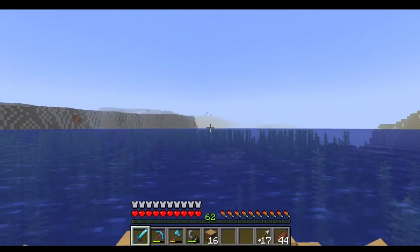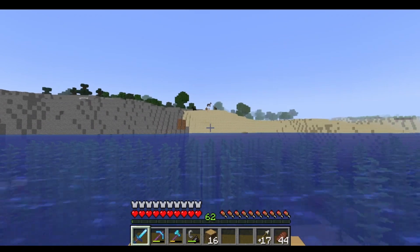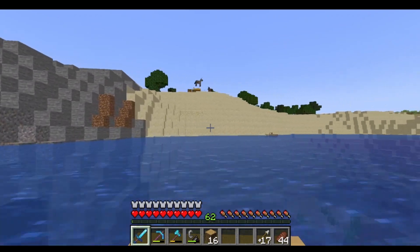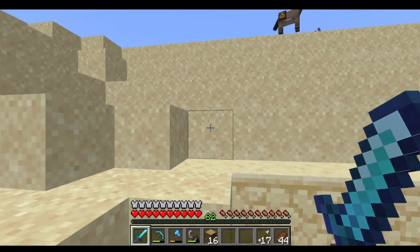This farm is super close — I started in the village and went across maybe 100 blocks to this ocean. Guys, this is a killer seed. This spot is absolutely amazing because not only do we have the raid farm super close, but right over here the pillager outpost is super close to the village as well.